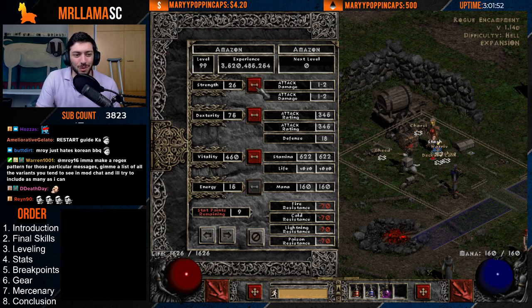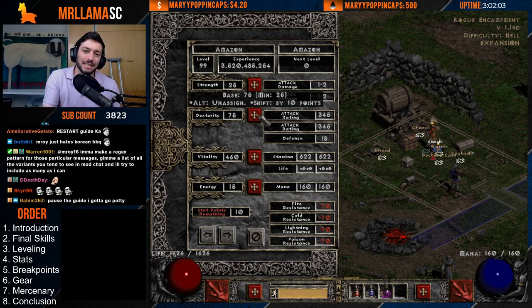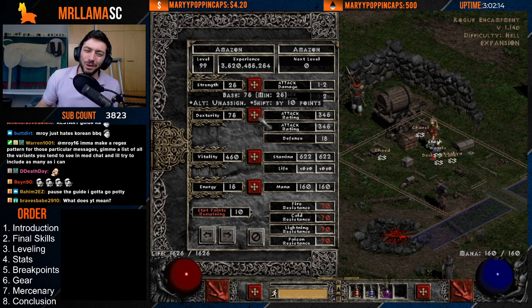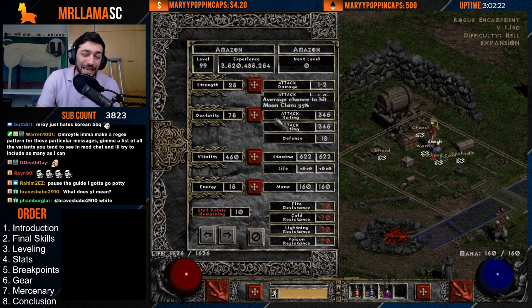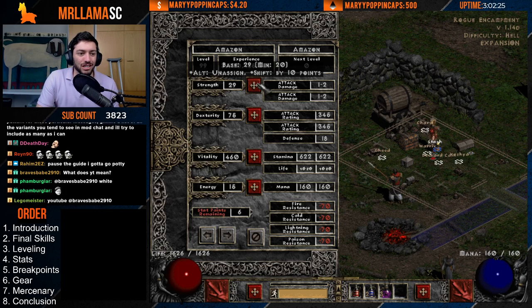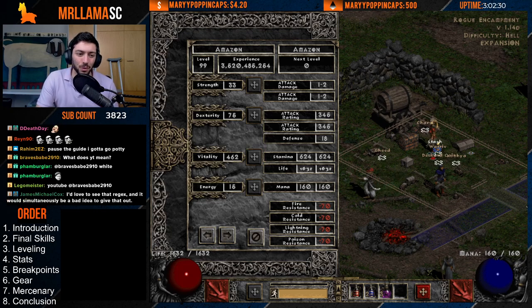For Strength, I like to start out with just 25, so I can wear a belt with 12 potion slots. For Dexterity, you can put a little bit in for some initial attack rating, but getting attack rating from basic things like Angelics is going to be worth so much more than jamming all your points into Dexterity. You'll want some points here because bows are going to start costing more Dexterity, but don't go absolutely crazy. Everything else just goes into Vitality — that's your big life sink.